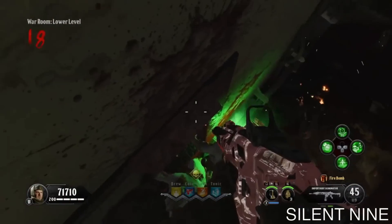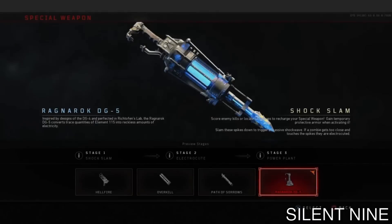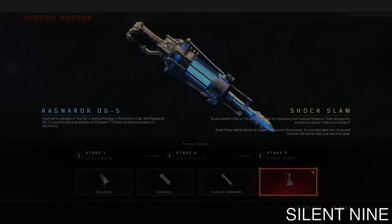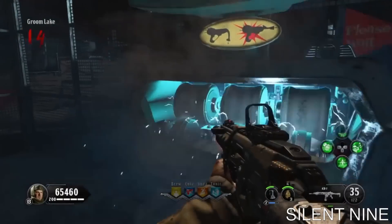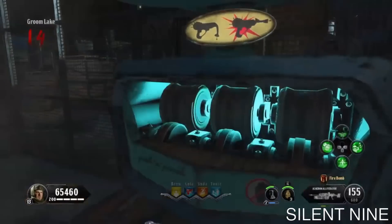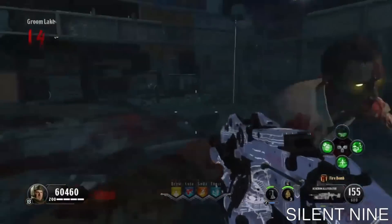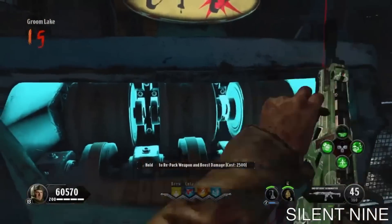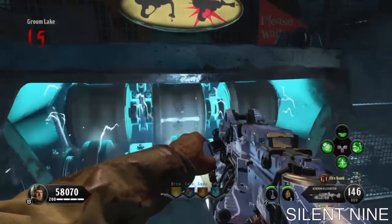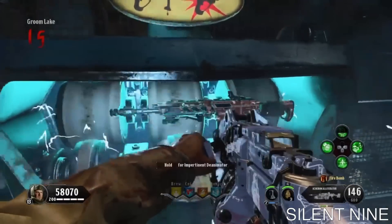The first thing you want to bring is the DG5, so make sure you have that integrated class before you load up into the game. Once you have that you're free to load up. Once you're in the game you want to get pack-a-punched weapons and all that good stuff. There are a few things that will help with this glitch but you do not need them — a shield and Stone Cold Stronghold. You don't need them but they will help if you're having trouble.